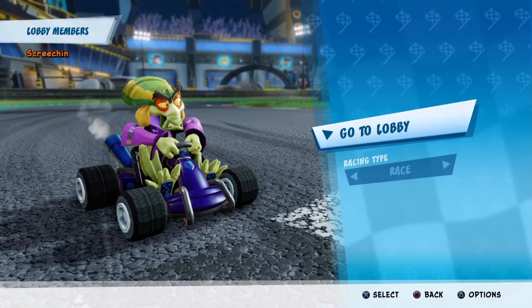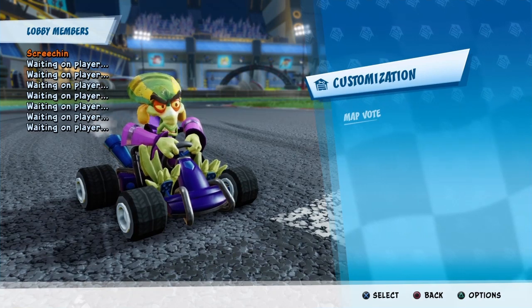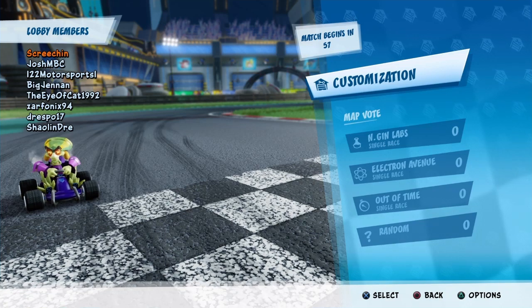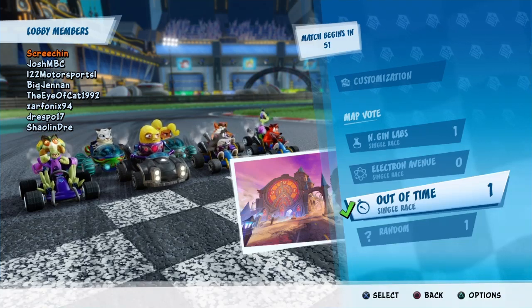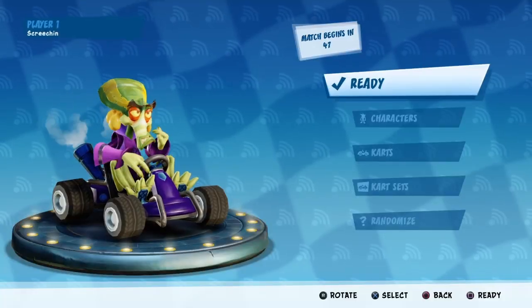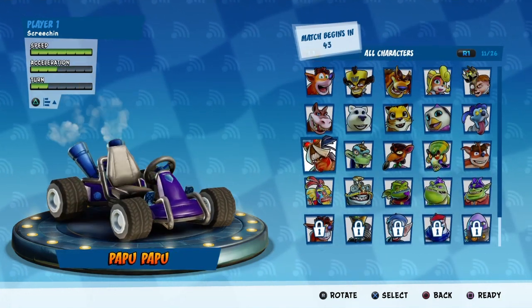What's going on guys, it's Screecher and today we are going to be talking about the game-breaking glitch in Crash Team Racing Nitro-Fueled. If you've clicked on this video, googled it, or stumbled across it, you will more than likely know what I'm talking about. Essentially, when you open up your Crash game, you'll have an error code come up along the lines of: 'Crash Team Racing global save data has been corrupted.'